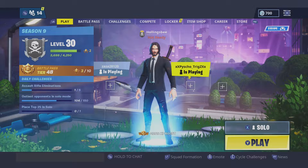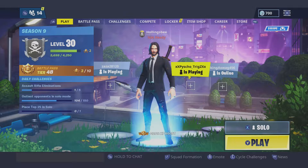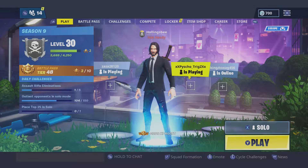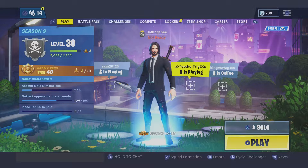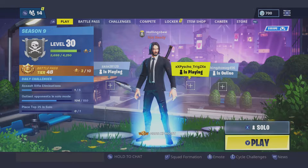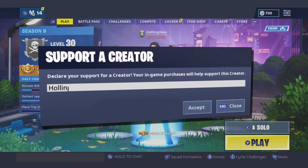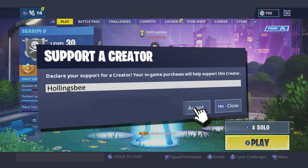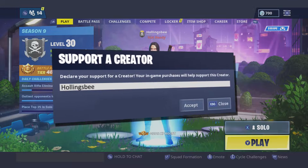Welcome everyone, my name is Hollingsby and today I have a quick guide on how to collect Fort Byte number 22, which says accessible by using rock spray in an underpass. If this video is helpful to you, please drop a comment, like, and subscribe. I also have a support-a-creator code if you'd like to use it — it's Hollingsby — but if you can't, that's perfectly fine. Let's get straight into the video.